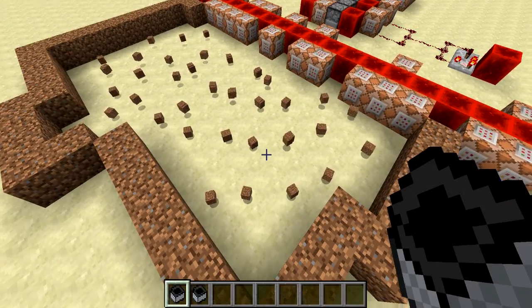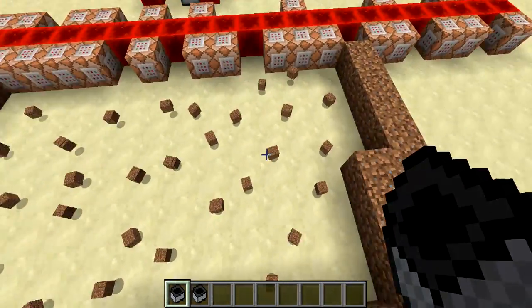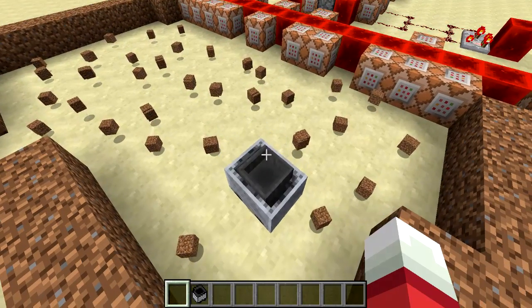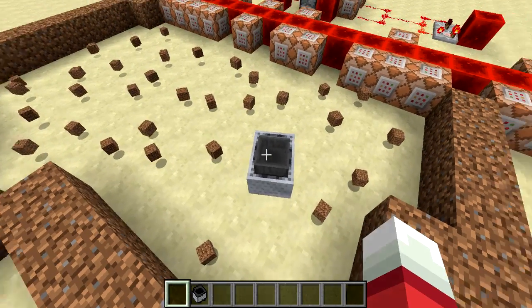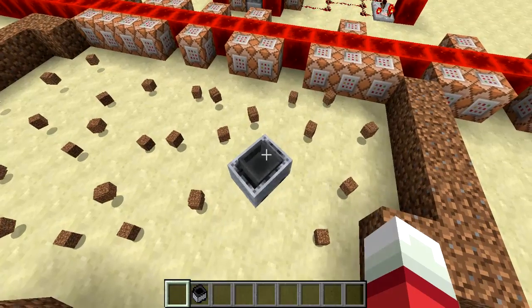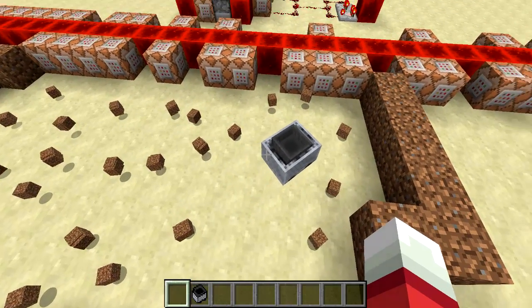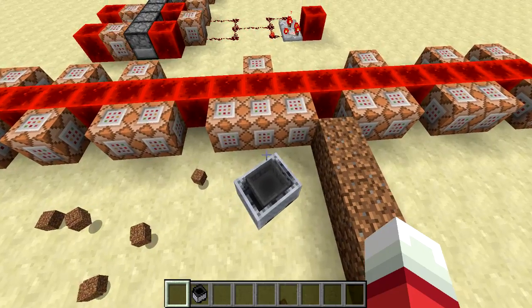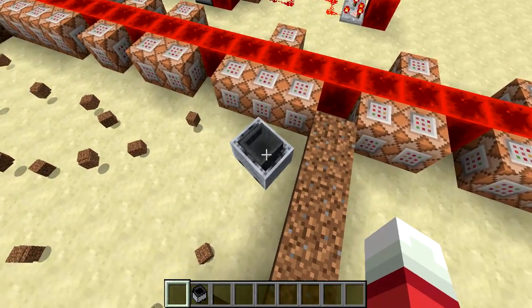Welcome back, SethBling here. My floor has a lot of dirt on it, but luckily I've got some Roombas in my inventory. I'm just gonna drop a Roomba on the ground and it's gonna start cleaning. If you don't know what a Roomba is, it's basically a robotic automatic floor cleaner that kind of moves around your house or room and vacuums up any dirt or dust it finds.